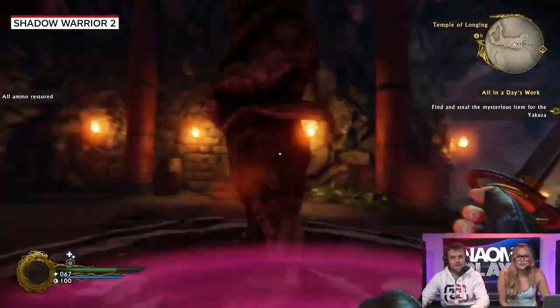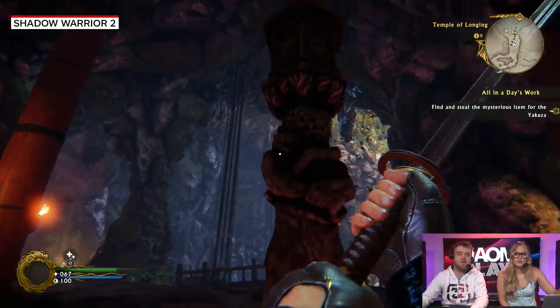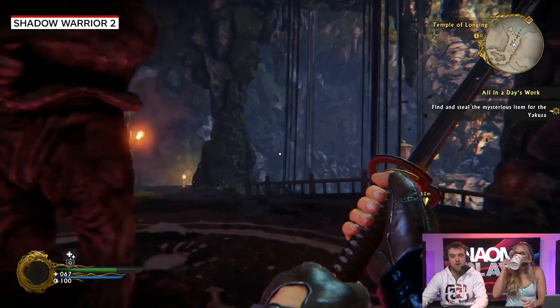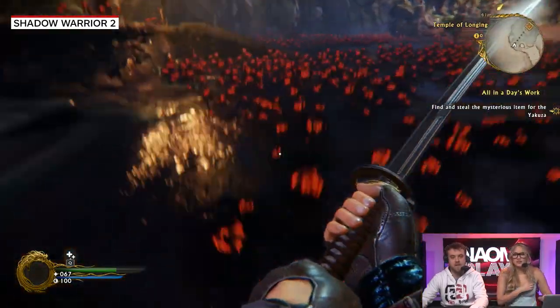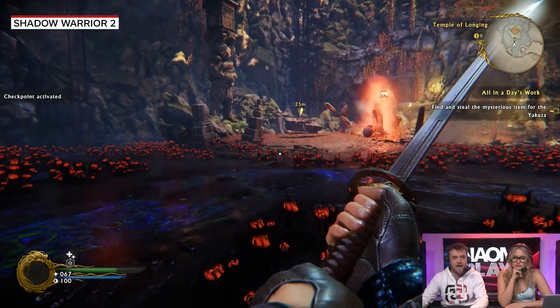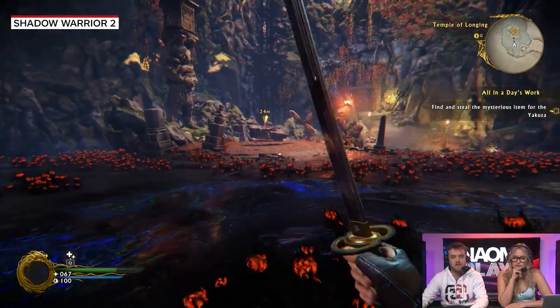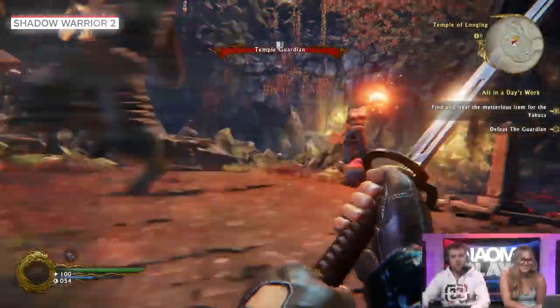What are these totems? There are three different ones: green, blue, and purple. Purple refills your ammo, green restores your life, and blue restores your magic. They're just all over the map. Right now the only magic I have is a healing ability, so I can basically trade some blue for some green.